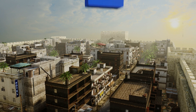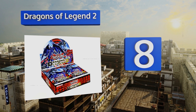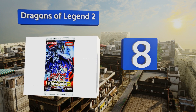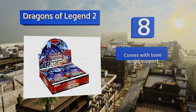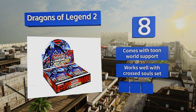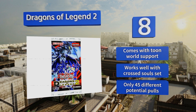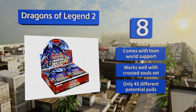At number 8, the Dragons of Legend 2 features many cards used throughout the popular animated series, including some from the decks of Kaiba, Joey, Pegasus, and even Yu-Gi himself. Everything in each pack will be fully holographic, making this one enticing for serious collectors. It comes with Toon World support and works well with the Crossed Souls set. However, you get only 45 different potential pulls.